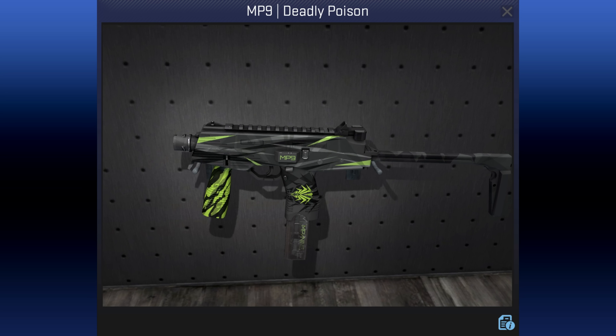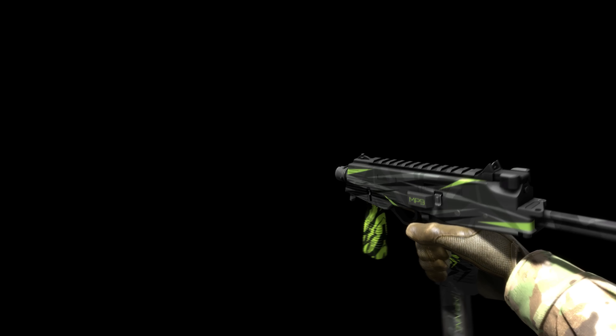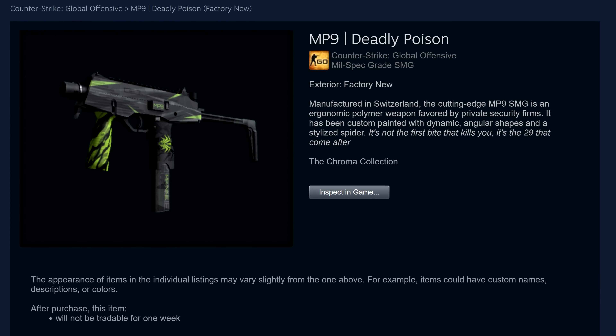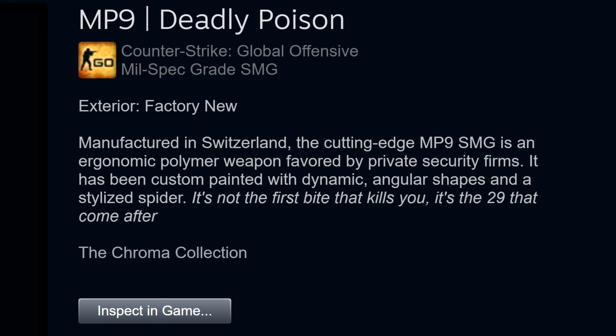The MP9 Deadly Poison by .red was one of the first things he made using Illustrator. Before then, he only used it to make banners in school, never for shapes and vector graphics. So what you're seeing here is the result of trial and error. The spider design was an accident which he then built upon, adding black and green scratches to complete the design. He's also very pleased with the description that Valve gave it: it's not the first bite that kills you...